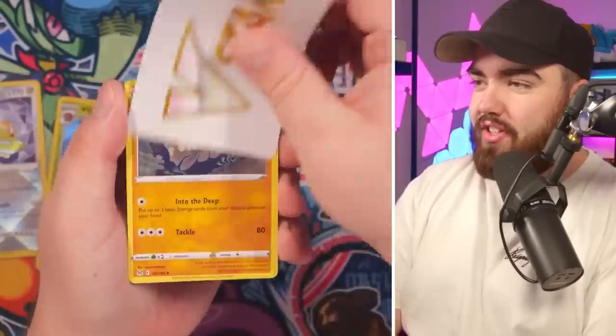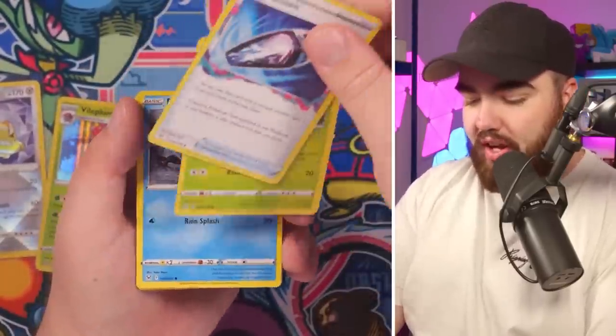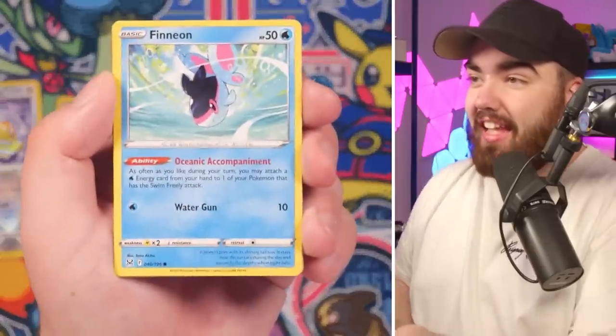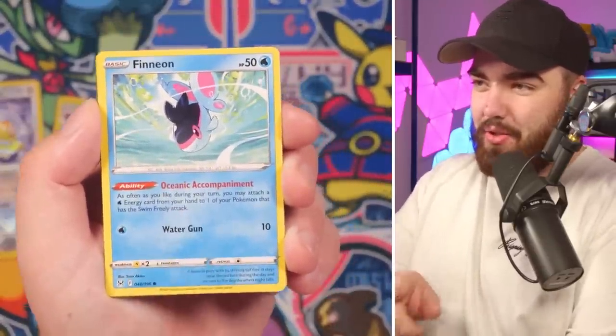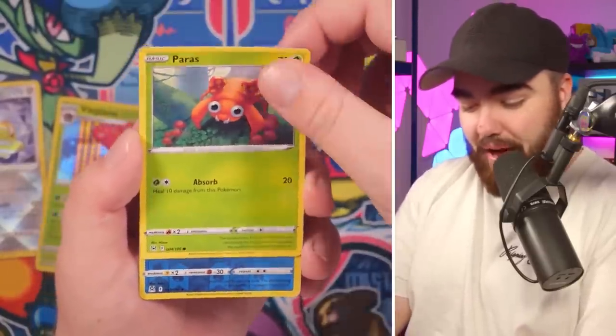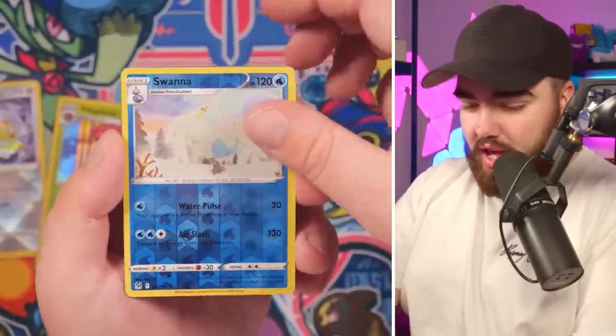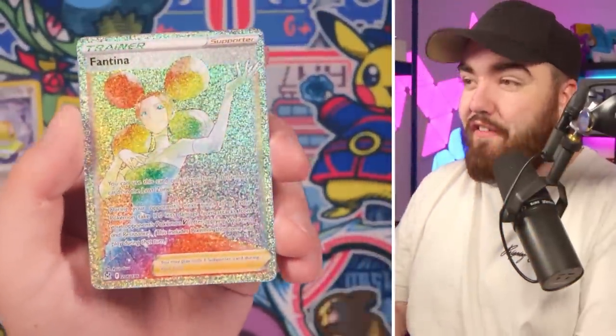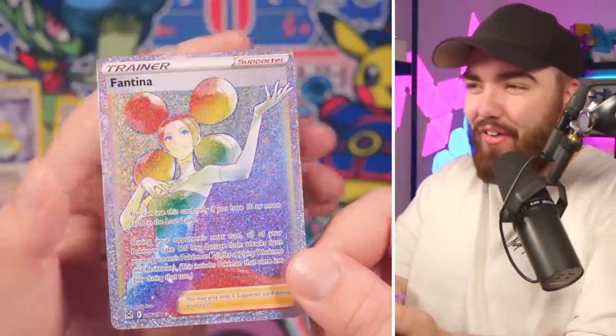Worlds certainly inspired me to make more Pokemon content. I've got a V-Star card, Relicant, Lost Vacuum, Blipbug — these cards are all over the place. Finian — I like this card a lot, this was my MVP in my pre-release. Paris, a Reverse Holo Swanner. And the final card — oh my goodness — a Fantina Rainbow Rare Secret Rare!